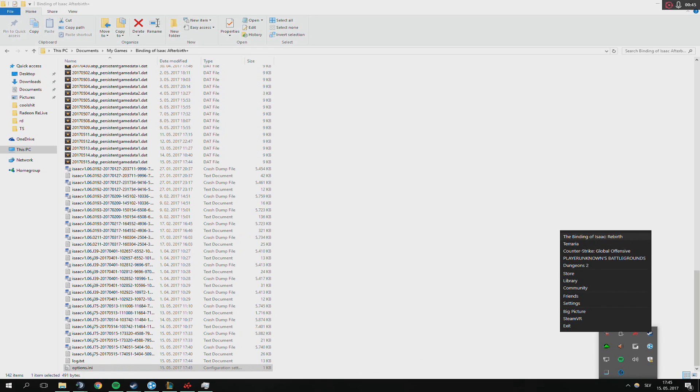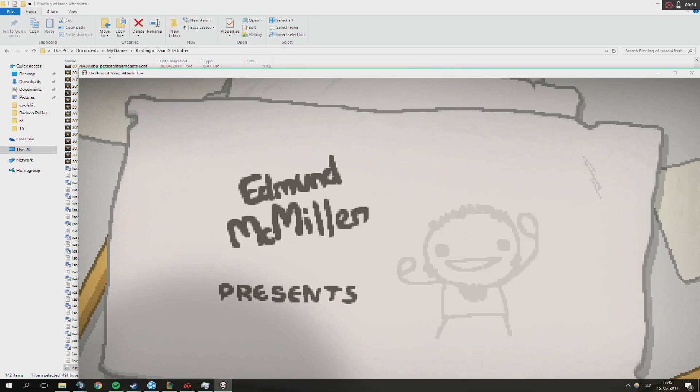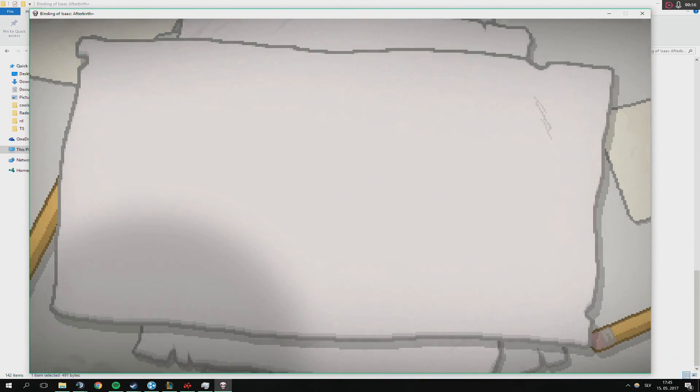Now you'll want to open The Binding of Isaac, and what this basically does is just put the crosshair on your screen to make some items a bit different to use — easier in some cases.